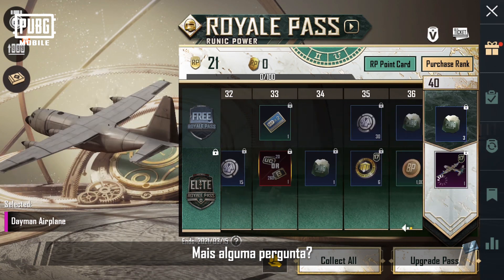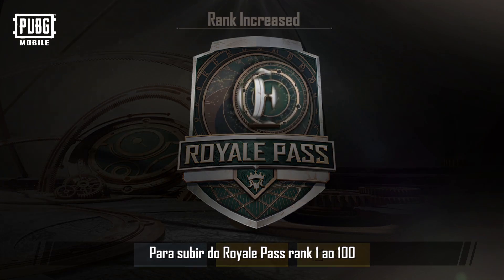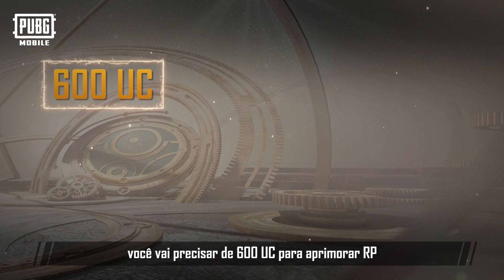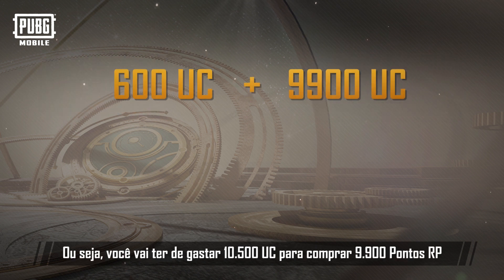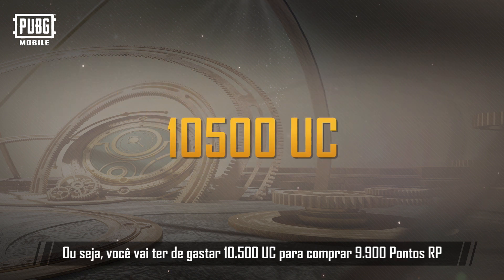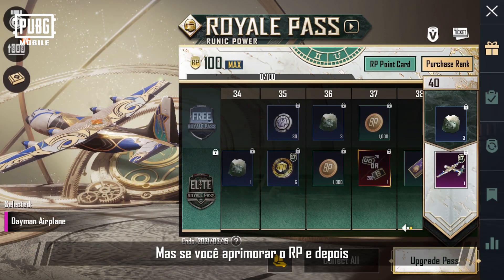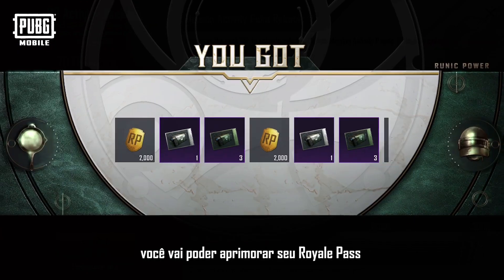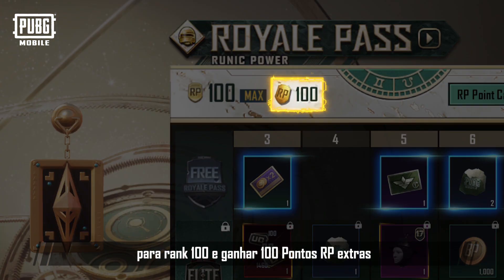Let's use an example to make things clearer. To upgrade a Rank 1 Royal Pass to Rank 100, you need 600 UC to upgrade the RP and 9,900 UC to purchase the 9,900 RP Points, meaning you'd spend 10,500 UC total. But if you upgrade the RP and then directly purchase 5 Activity Packs worth 2,000 UC each, you'll be able to upgrade your Royal Pass to Rank 100 and get 100 extra RP Points.